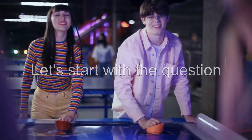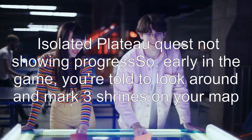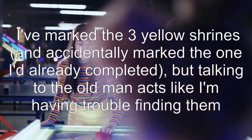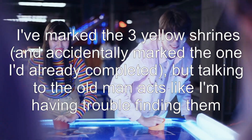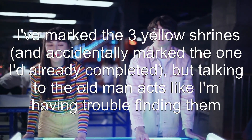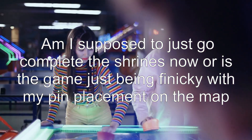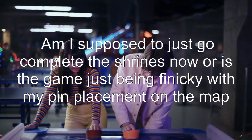Let's start with the question. Isolated Plateau quest not showing progress. Early in the game, you're told to look around and mark three shrines on your map. I've marked the three yellow shrines and accidentally marked the one I'd already completed. But talking to the old man acts like I'm having trouble finding them. Am I supposed to just go complete the shrines now, or is the game just being finicky with my pin placement on the map?